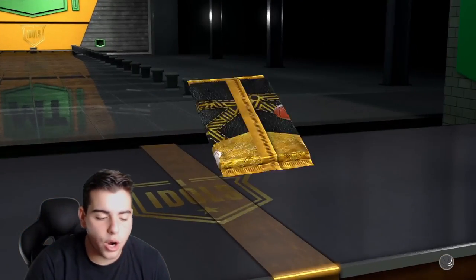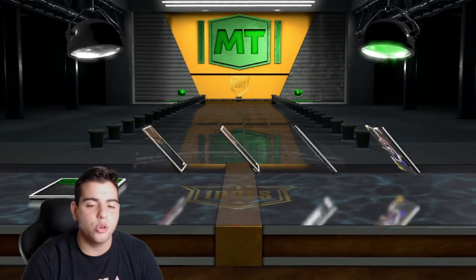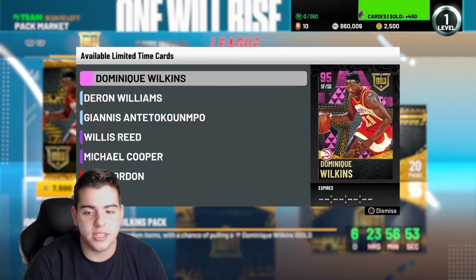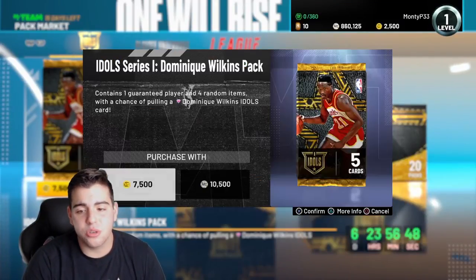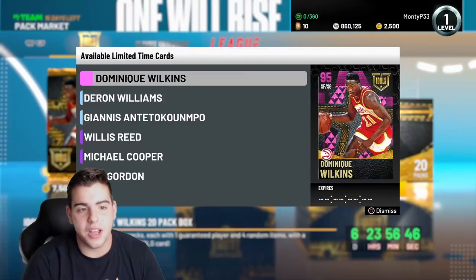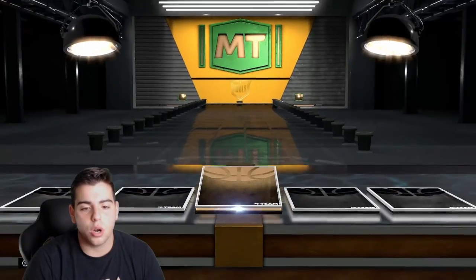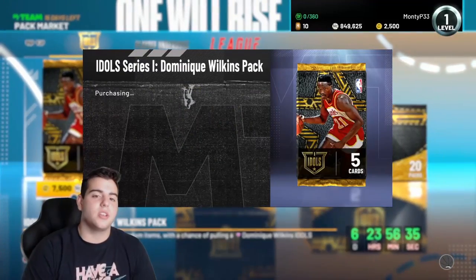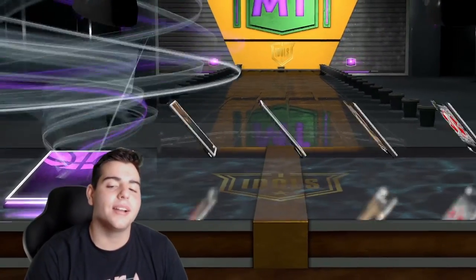This year the pack odds aren't crazy, probably because the Pink Diamond is the highest tier card. Looking at these pack odds: you got a rare rate player with a two percent chance — that is not good odds whatsoever. Pretty much if you pull 100 packs you're realistically only gonna pull two rare cards. Pull 10 packs and you have a 0.2 percent chance of getting a 92 overall or higher.